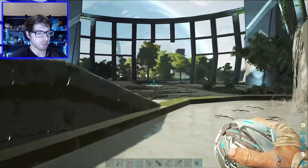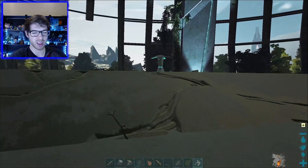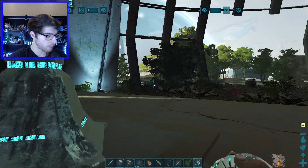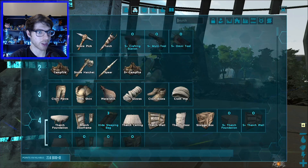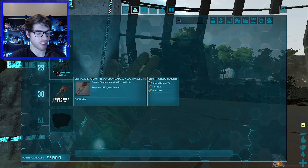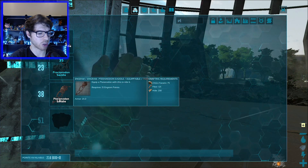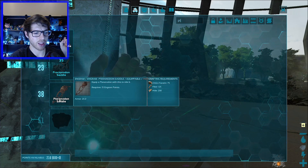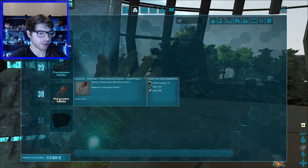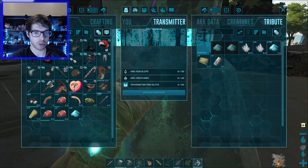We're going to find some more ore, get a pickaxe, and probably a pike unless we can find enough for a sword, and a crossbow. Also, we managed to get to level 38, so that means we have the Pterodon saddle — 75 chitin, 120 fiber I think. Definitely don't have the hide, definitely don't have the chitin, but there are a lot of tortoises roaming around. For hide I'll use boulders to trap Parasaurs and kill them.